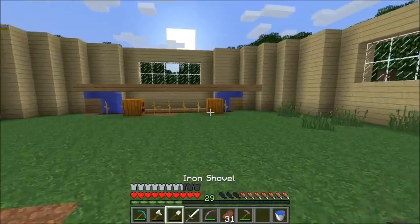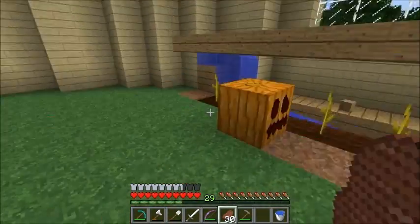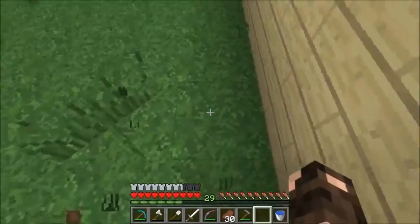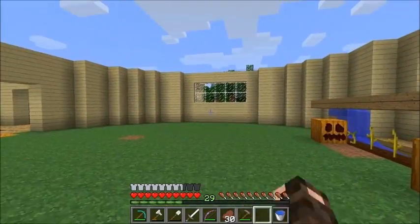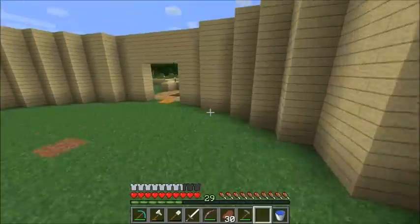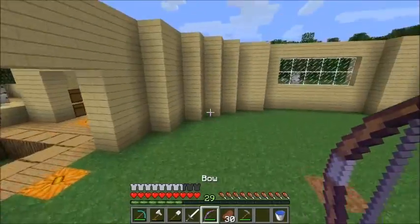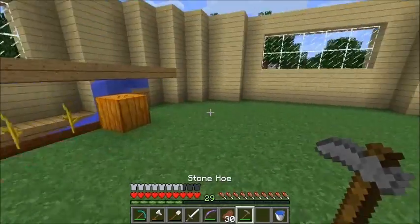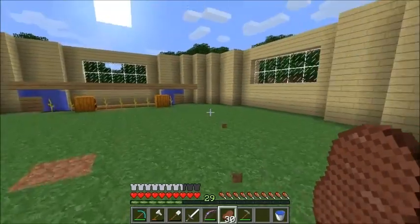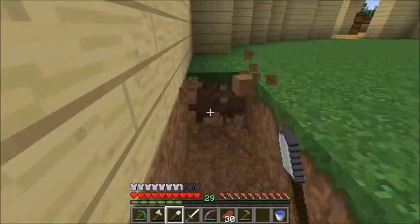Food. Alright so we have our pumpkin farm here already. What I'm thinking is we'll put our wheat farm over here and our reed farm over there. And then we'll tie in our wheat and our nether wart when we get our nether wart and our wheat. Right now I have a lot of wheat and a lot of food, so I don't really need wheat. I'm going to leave the wheat out for now.